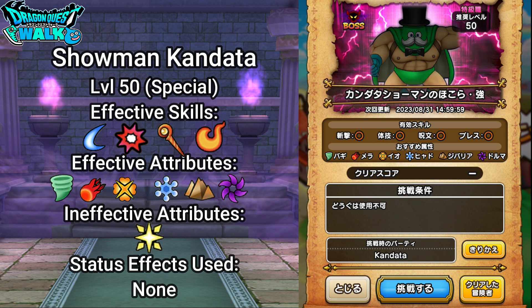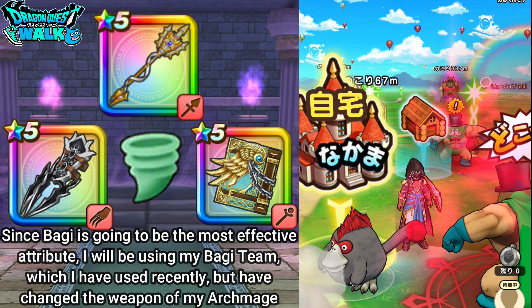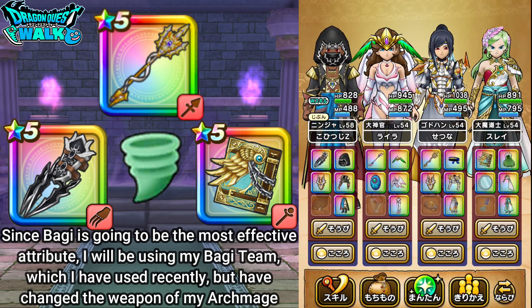The first three — Baggi, Mera, and Io — are probably going to be the main ones you want to use. For this particular battle, I'm going to have this team right here. This is going to be a Baggi-based team.